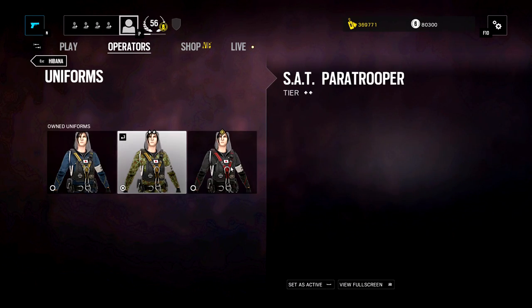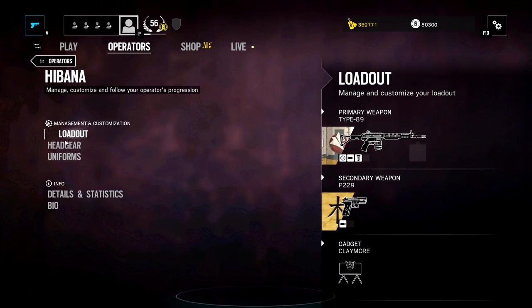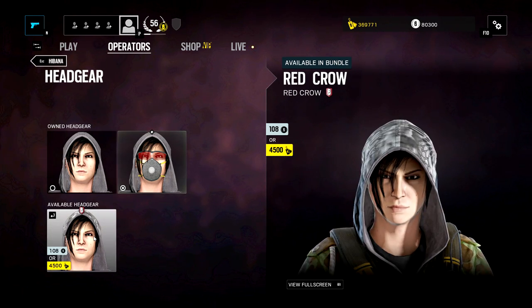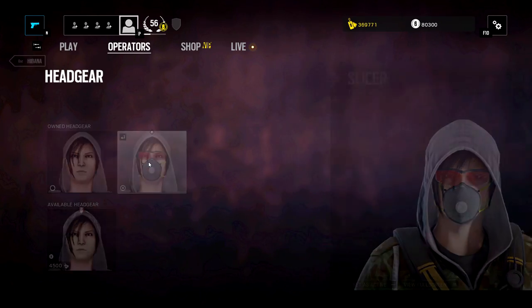Let's go to uniforms. She has the same uniforms as Echo. I keep with the little camouflage one. And then headgear — she also has this little face mask. It's a different colored hood. But I like the slicer one. I think that's pretty cool.